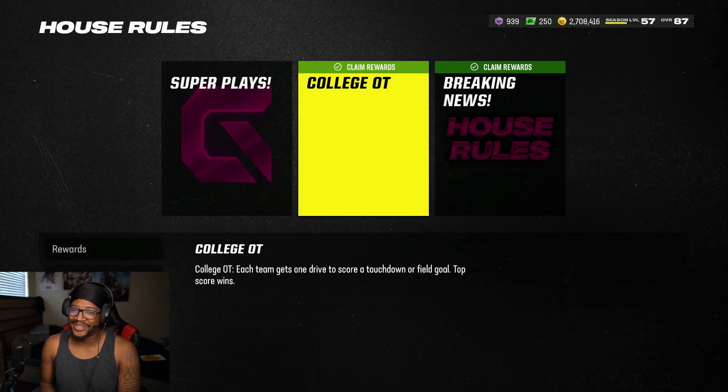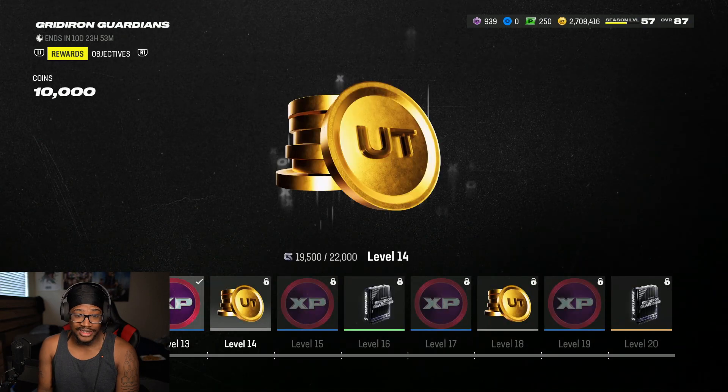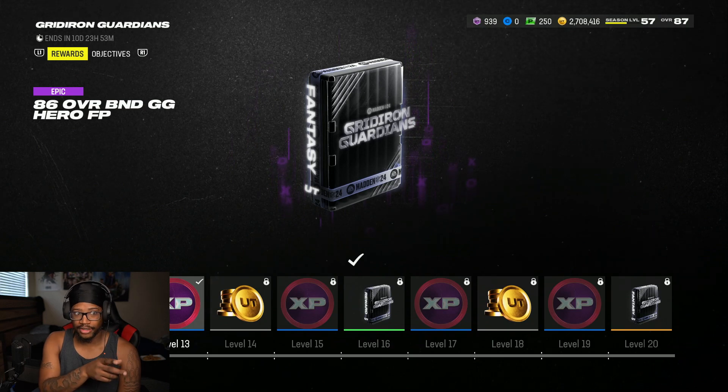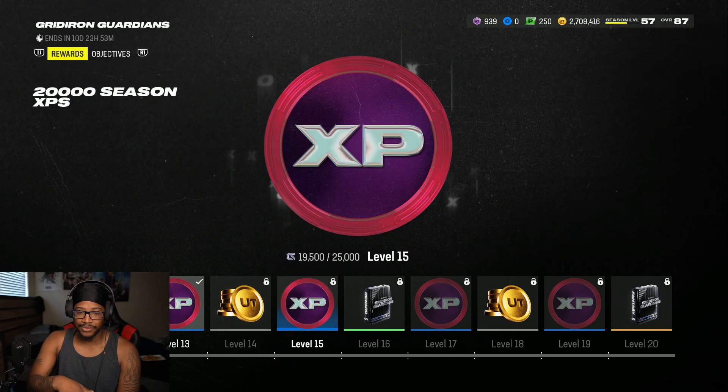You can also get it from Gridiron Guardians — just go to your Gridiron Guardians section and you can get it right there. I just actually got the 86 overall Gridiron Guardian hero fantasy pack from that path as well.